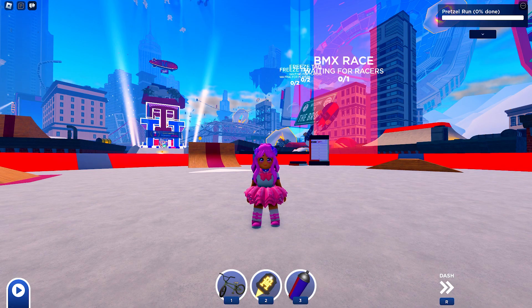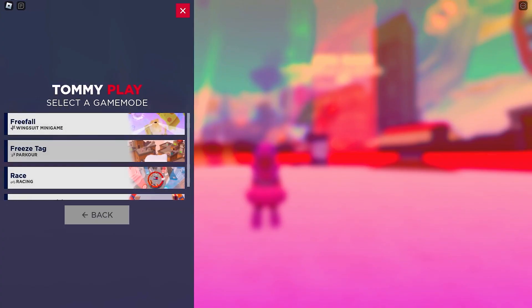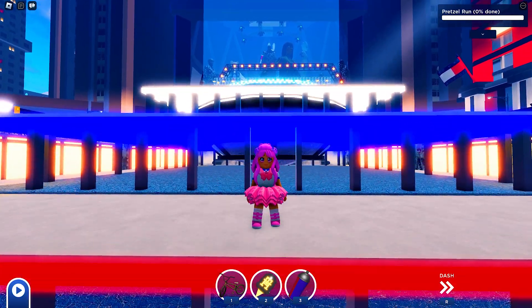To play the game, click this icon, then choose modes, and select freefall. This will teleport you to the portal for the game.